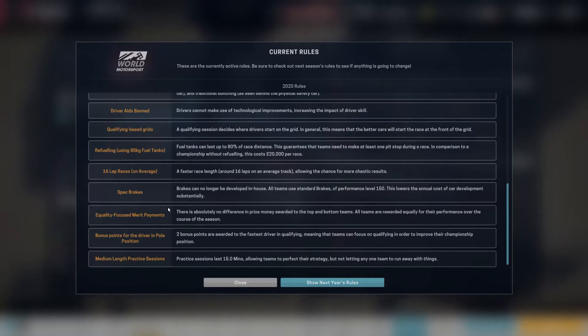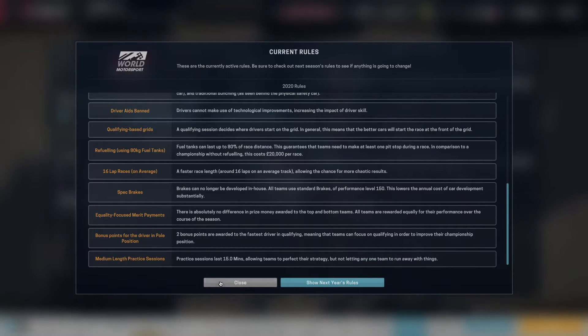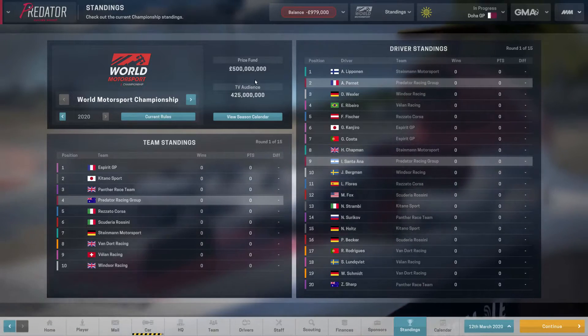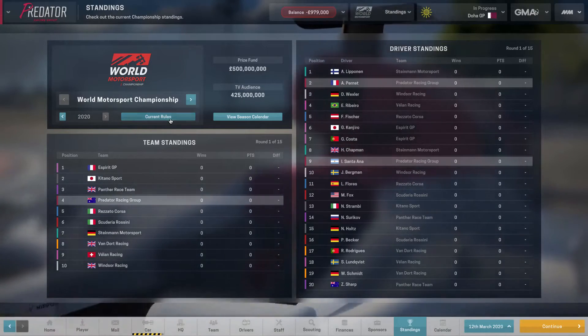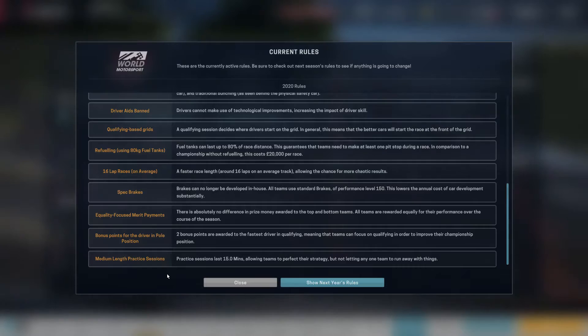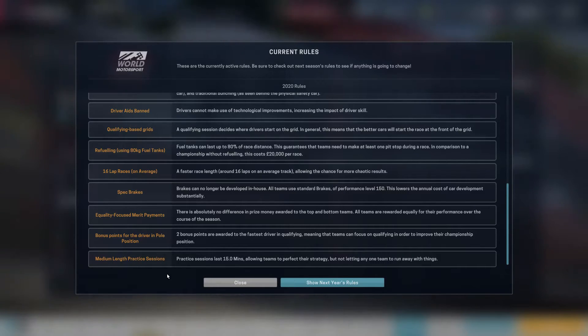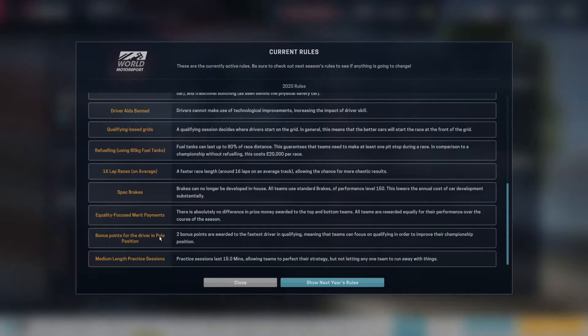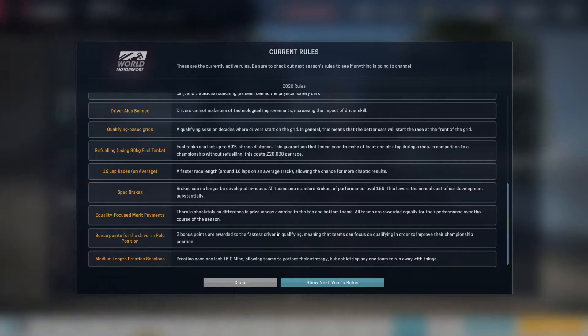We've got average lap races, spec brakes, and an equality-focused merit payment — that's a prize pool of 500 million spread over 10 teams, so even if we finish 10th and go back down, we're getting a massive payout of 50 million. We also have medium-length practice sessions, knocked down from long, which should work in our favour since I've got the practice routine down. And there's a bonus: two extra points available every race for the driver who gets pole position.